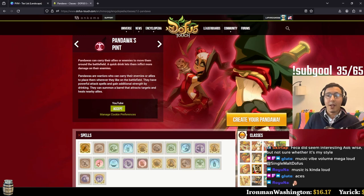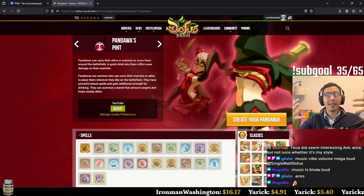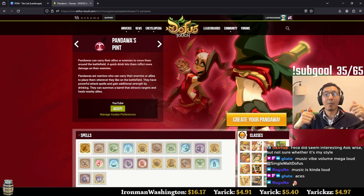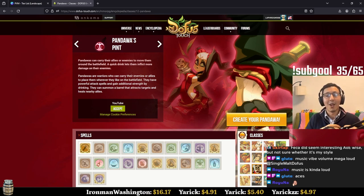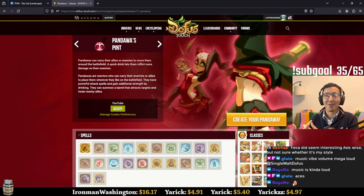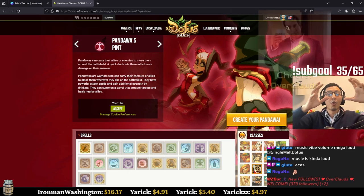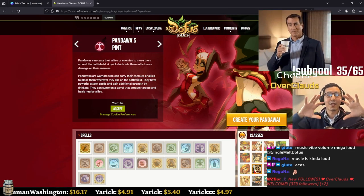The Pandawa is one of the most controversial classes — the only class in the game with the ability to lift things and place them wherever it wants. In PvM, this gives it the ability to create zones to damage enemies and finish fights faster. Other allies benefit too: if enemies are scattered around the map, the Pandawa can regroup them so you can deal more damage and finish faster. Everybody benefits from having a Pandawa around.